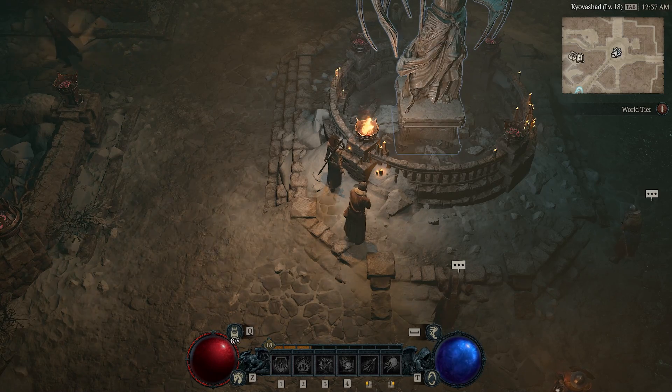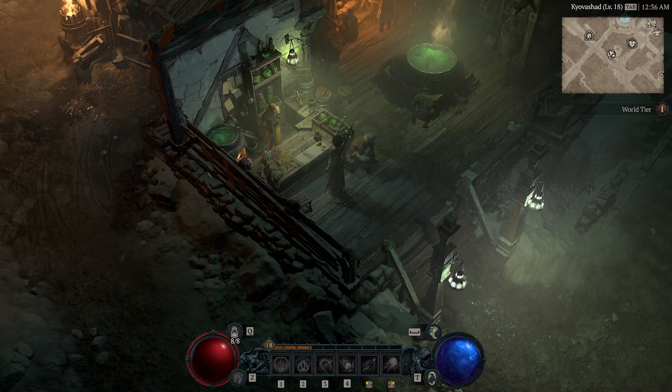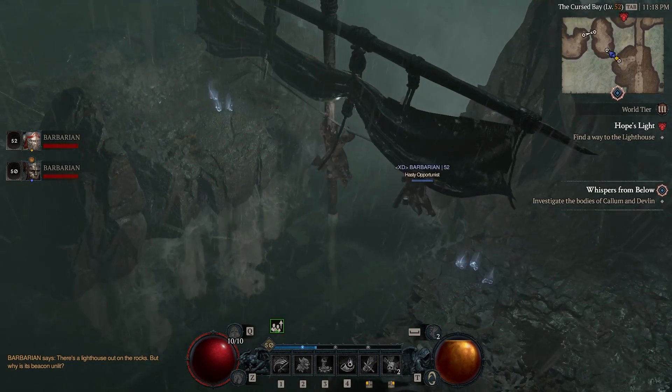You can activate these bonuses at any time by changing the difficulty at the world tier statue in Kyovashad, crafting any potion at the many vendors throughout the world, or pairing up with a friend — unless you prefer the approach of just throwing out an invite to anyone who happens by. Honestly, no judgment.